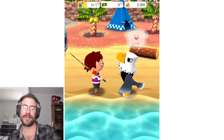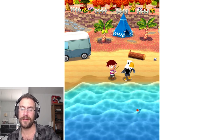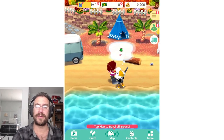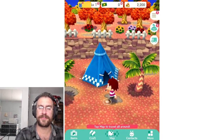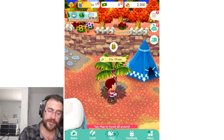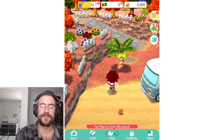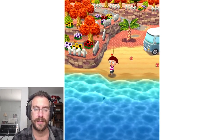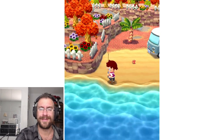No worries, man. I smacked him right in the head. He wants a bug. Let's give him a shell — let's just see if we can find a bug. Shaking the tree here, nothing's happening. We'll get our first little coconuts here. That was a three-hour timer on that tree. I am not used to Animal Crossing having timers, but I will try to deal with that. Let's get these coconuts.